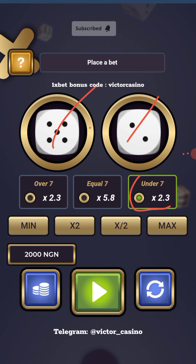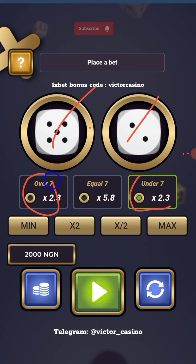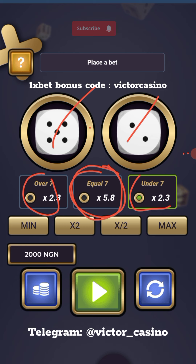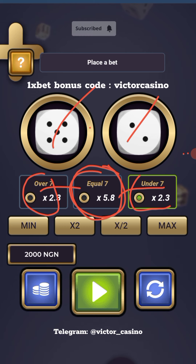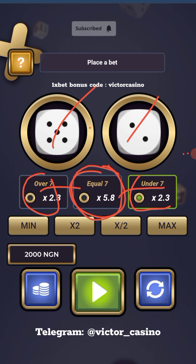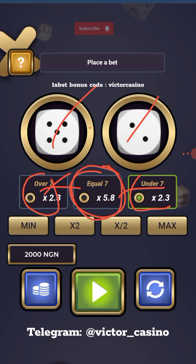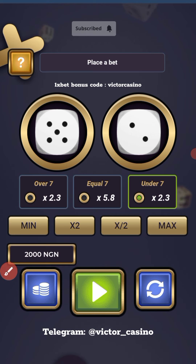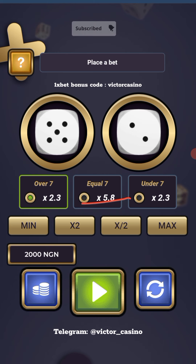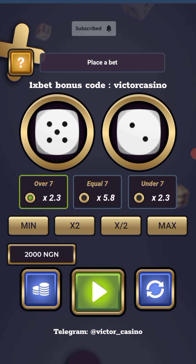When you see an equal result, that's indecision — there'll be a lot of manipulation between over and under. The best practice is to close the game, come back, and repeat the same pattern. But if you want to keep playing, don't go for the under when it's equal — go for the over. So I'll switch to over, but be aware they're going to manipulate this a lot once you spot an equal.